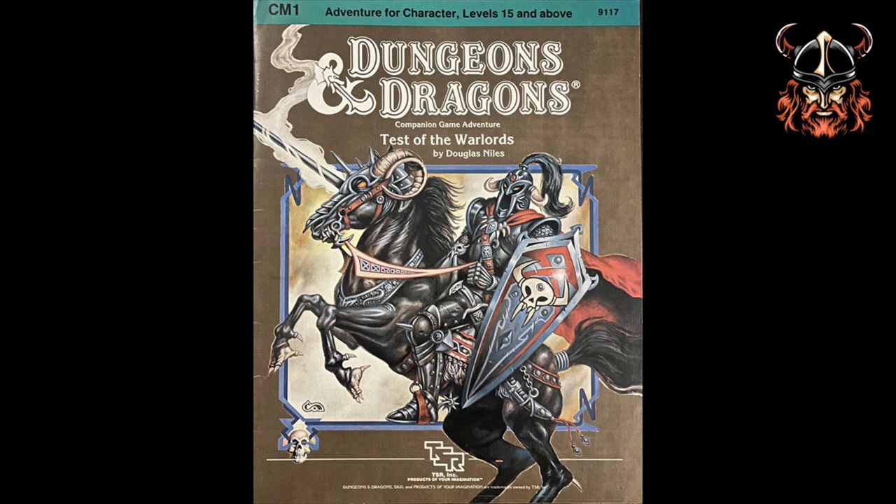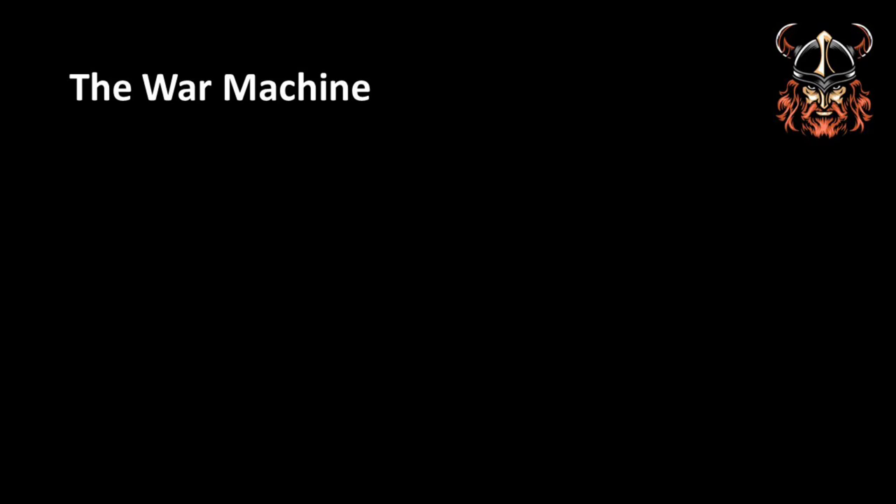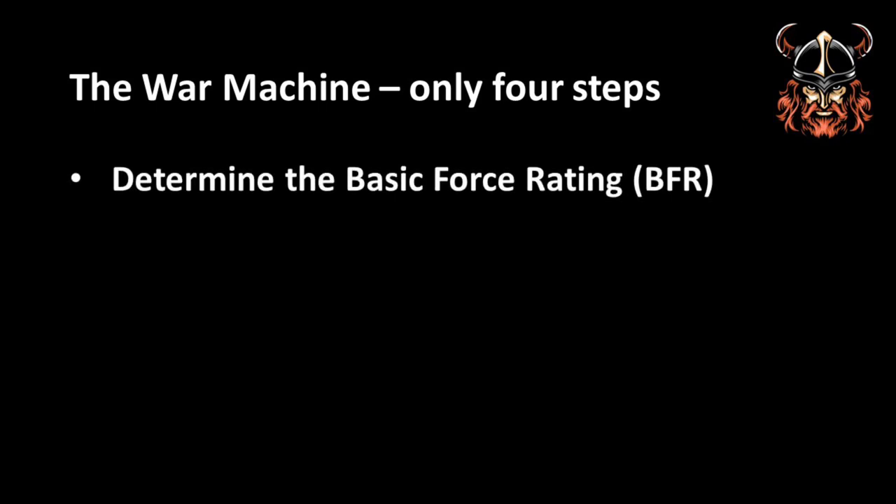So let's move on to the mass combat system referred to as the War Machine. Once you had the dominion, how are you going to build an army and expand it? Or even if you didn't have a dominion, how can you play out the outcome of potential invasions from marauding orcs? The War Machine took up only six pages of the Dungeon Master's Companion, detailing rules for how to determine the strength of a force depending on their number, training and equipment, as well as their type. There were four steps to this. The first was to work out the basic force rating, or BFR, which was dependent on its leadership, experience, training, equipment, and whether it was comprised of any special troops such as undead.